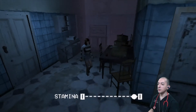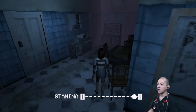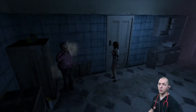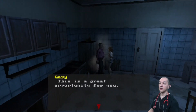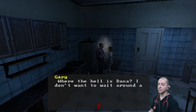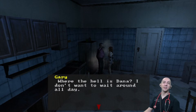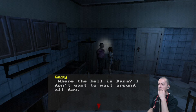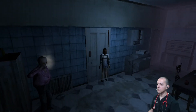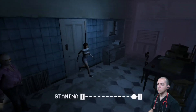Chatting with viewers. Gary is impatient — wants to know where Dana is, doesn't want to wait all day. Wondering if Dana went to the basement to do her makeup. Heading down to look for her. Can't see anything in the dark, completely lost for a moment.